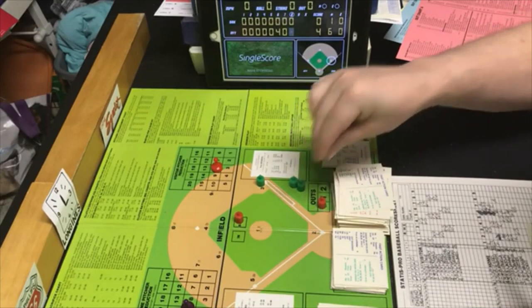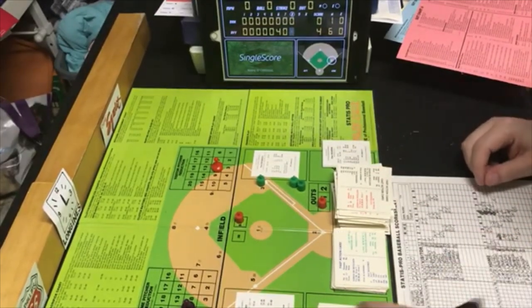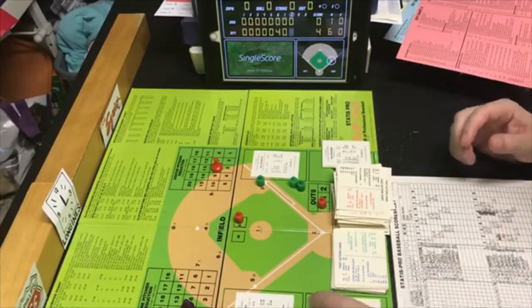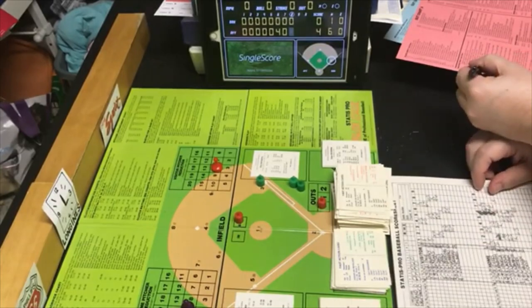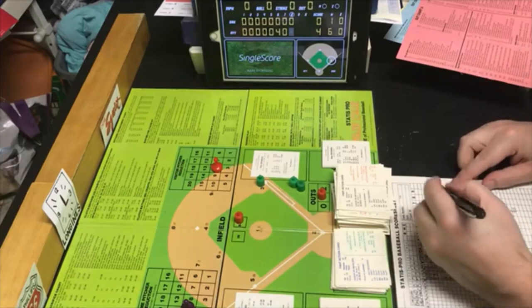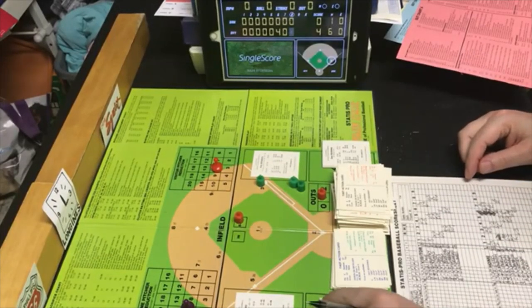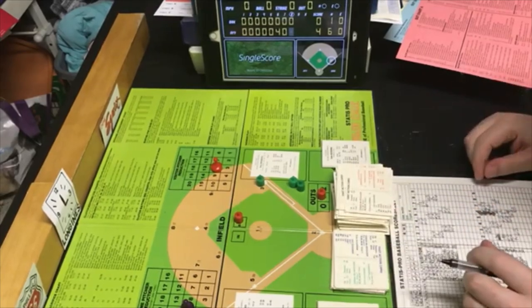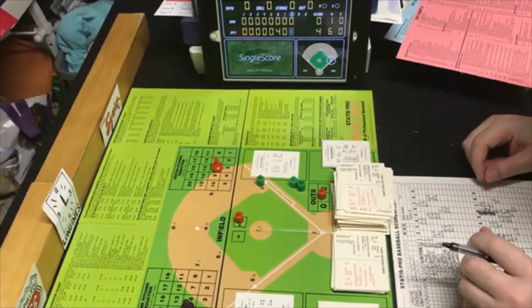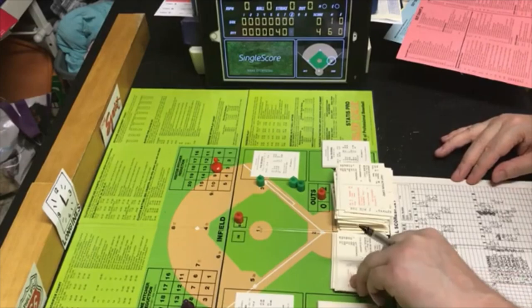PB9 is outside of Broberg's rating. Random 73 for Chambliss — that will be an out. He is an LN — GX4, force out at second, second to shortstop, batter safe at first. One out, fielder's choice. Chambliss is now at first. PB7 is outside of Broberg's range. Random 38 on Nettles — strikeout. Two down.